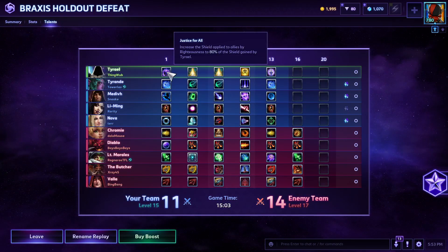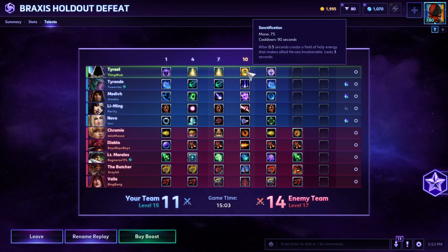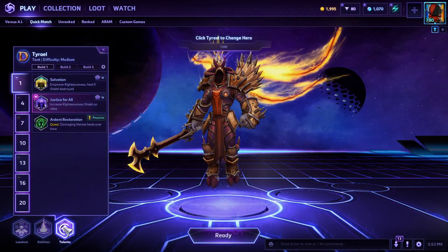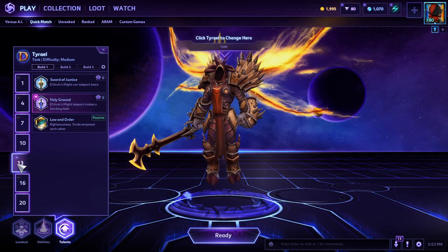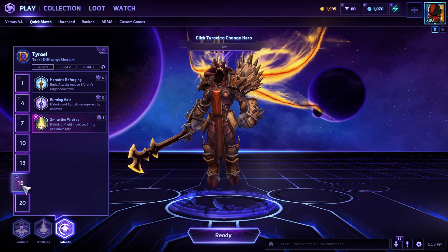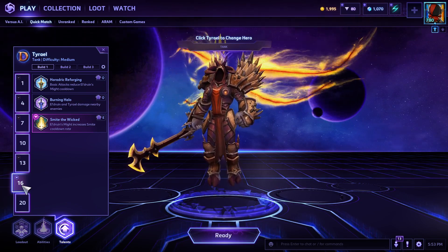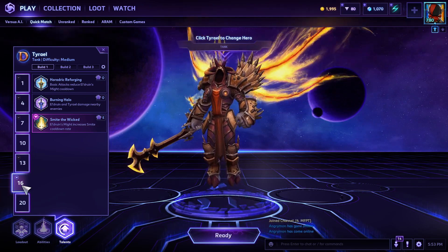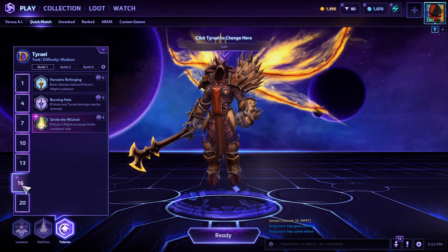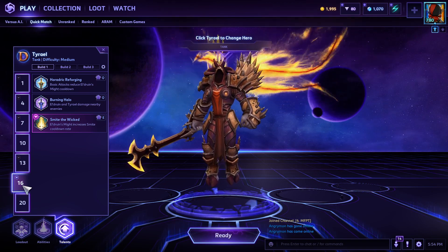The build we went was Justice for All at level 1, into Divine Vigor at level 4, Purge Evil at 7, Sanctification at 10, and Holy Ground at 13. Tyrael does come online — after about level 16 he starts to feel a little bit tanky and starts to level out. Once you hit level 20, he actually feels like a decent monster when you're not behind. If he's even, he's okay. If he's ahead, he's a beast. But if he's behind, there wasn't much he could do but run around the map and press W and occasionally press R.